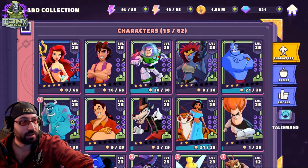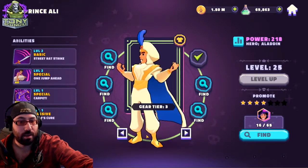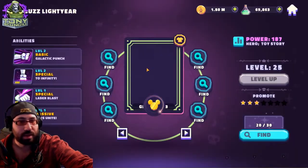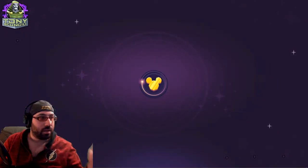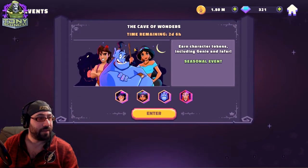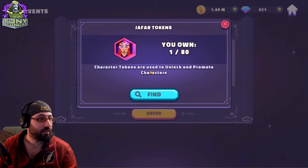As with events, you may be able to spend to accelerate your progress. They also have standard wave events — for example, the current event is the Cave of Wonders Aladdin event, which is the mechanism by which you unlock Jafar. You'll see it shows one of 80, which may be confusing to some players.